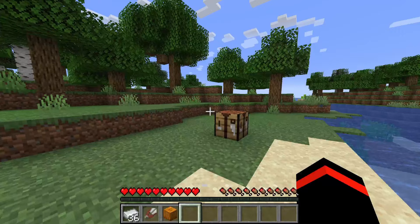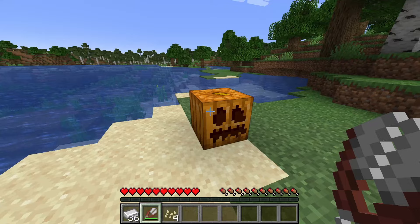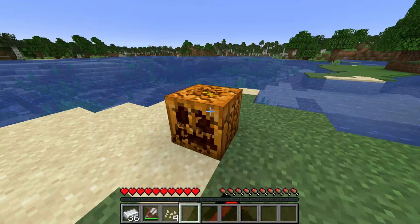We need the shears because we need to create a carved pumpkin. Go and place down the pumpkin anywhere just like that, then grab the shears and right-click the pumpkin. You get some seeds, but more importantly you now get a carved pumpkin. Break the pumpkin and as you can see it stays as the carved pumpkin.